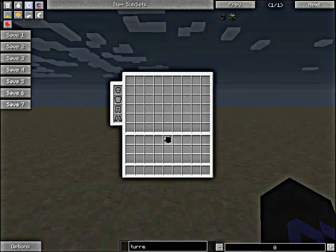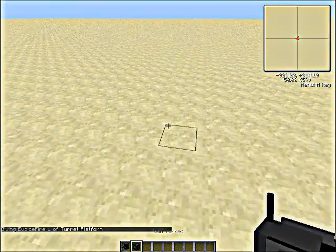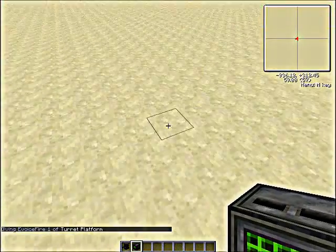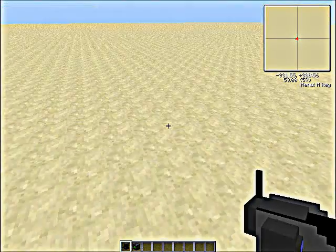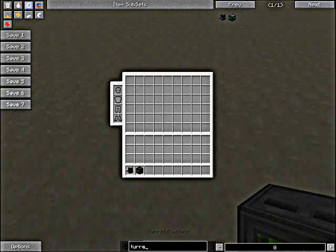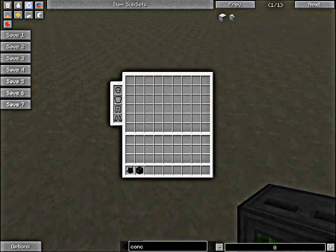What the gun turret does is it will shoot on any hostile mobs in the area, or anything you hit I believe. It kind of acts like a dog. I'll just show you how to set it up. I'll grab some concrete so you can see, because you probably want to raise it up a few blocks.